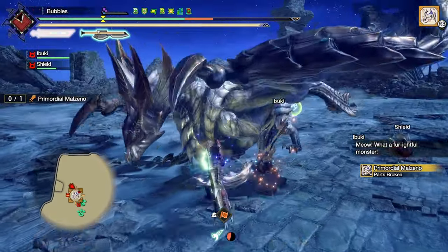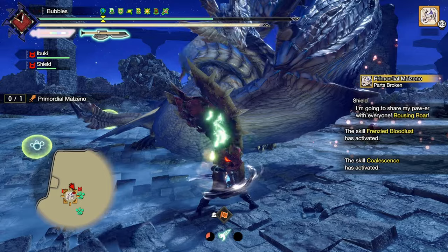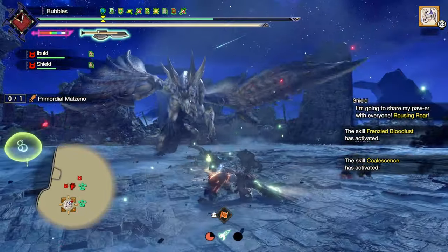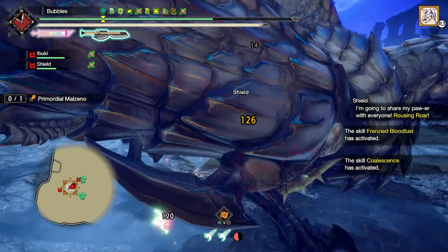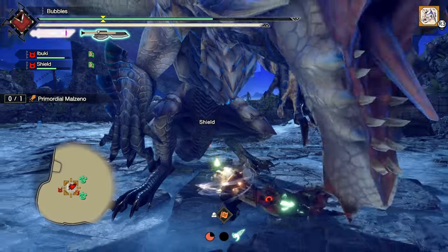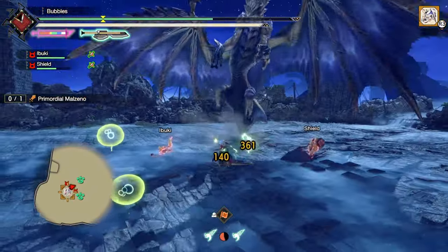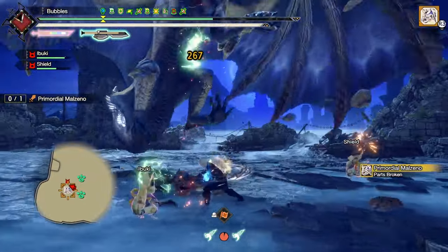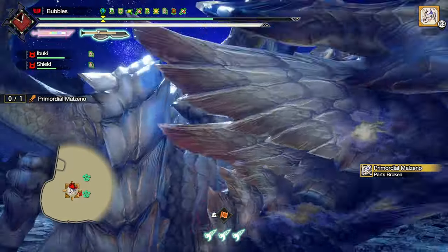Get out of there. Again, axe — really mobile mode, it's real good. He's going to shield slam — or not, fine. Upswing into a counter. I was too close to him. Go into axe. Nice stagger — try and knock him down. ZSD maybe. Grab onto him.